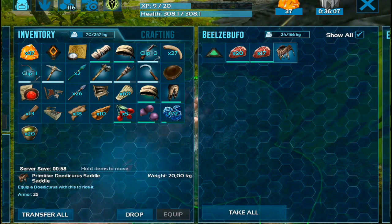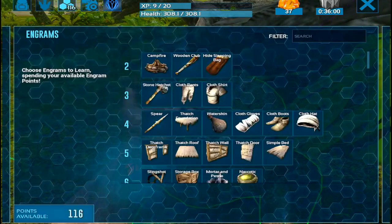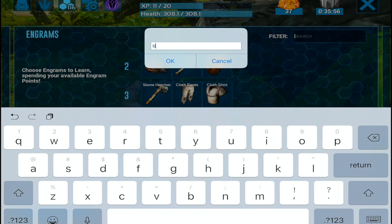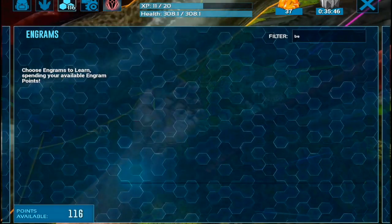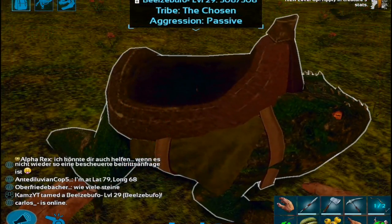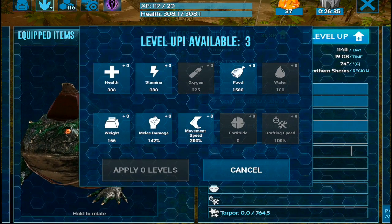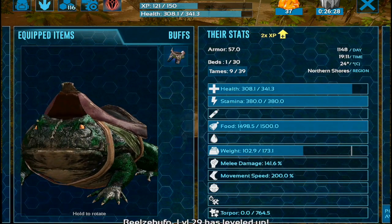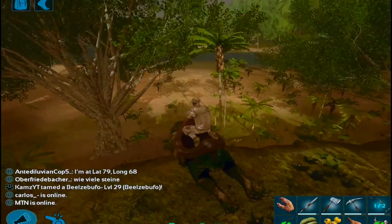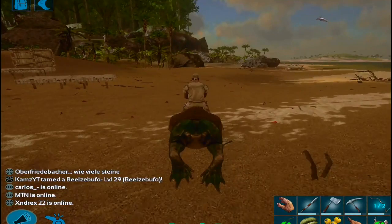Oh the pain! That was such a stupid move. We have to go back to base. Boys and girls, I'm back and got the right saddle this time. I can't believe I made that mistake. The thing is I used up all of my resources so I had to buy this one with my amber and leather at the crafting station. Now we're going to go ahead and find some bugs.